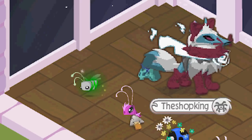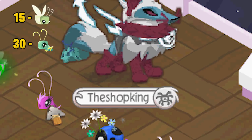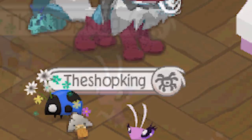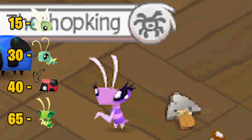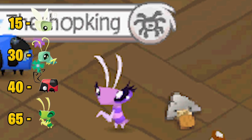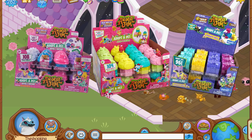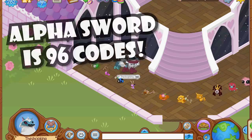Up next is the Grasshopper. In order to get the Grasshopper, you have to put in 30 codes. And when you put in 40 codes, you get the Ladybug. And then the last one in the toy box is the Mantis, and the Mantis costs 65 codes. That is a lot of codes — that's almost like three whole cases worth of Adopt-a-Pets just to get the Mantis. So that's actually a pretty rare pet.